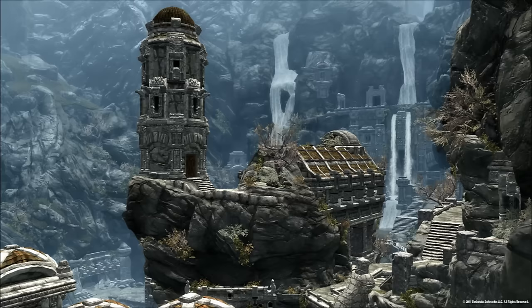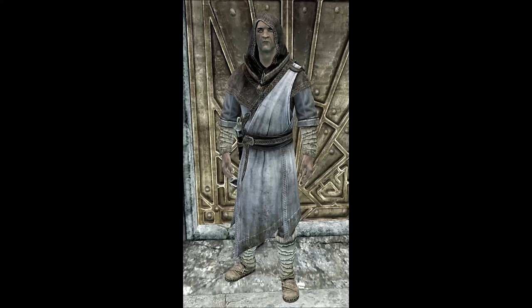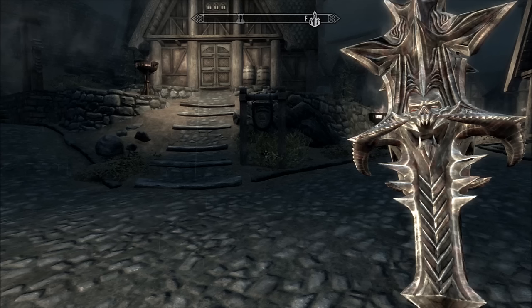Next up is the Mace of Molag Bal. You get it during the House of Horrors quest in Markarth — it's a one-handed weapon and you get it from Vigilant Tyranus pretty soon once you enter Markarth. It's a pretty strong weapon — it does stamina damage and magicka damage, and anything you kill will fill a soul gem. So you're hitting their stamina, magicka, and health all at once. It's actually a very powerful weapon, and if you're into enchanting the soul gem filling will be useful as well.